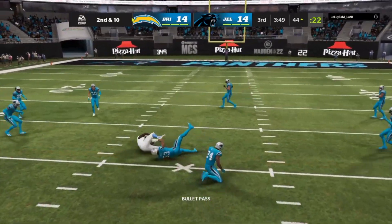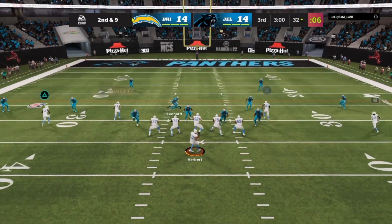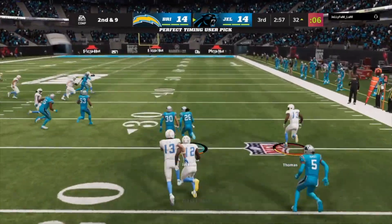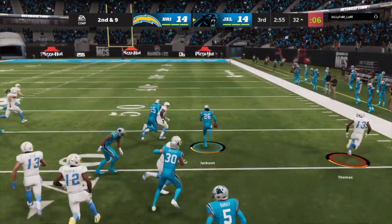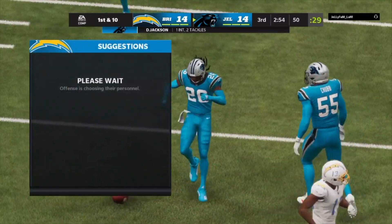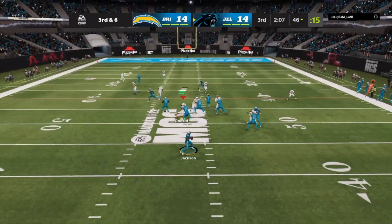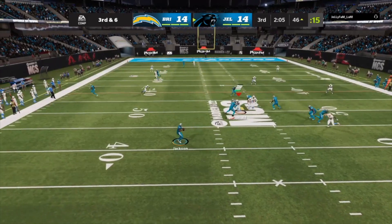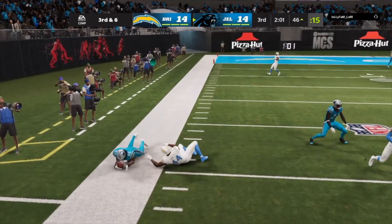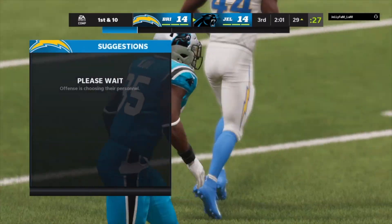Justin Herbert in the pocket throws it — that could have been a pick but he catches it for a first down. Next play, Justin Herbert throws it and that is a pick. This might be a pick six but the big lineman toe taps him and gets him down — that was awesome. Then Lamar Jackson in the pocket, scrambling — the cornerback left him wide open, and that is going to be a first down on third and six. Why would the cornerback do that?